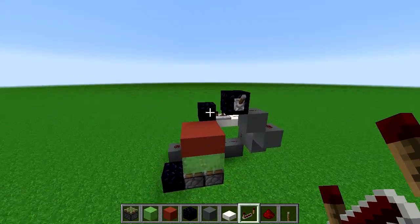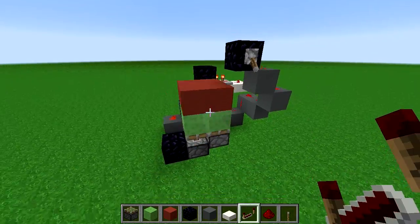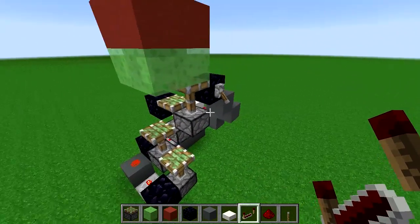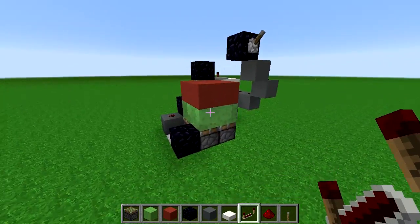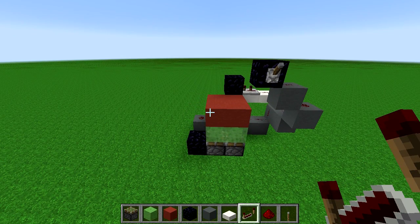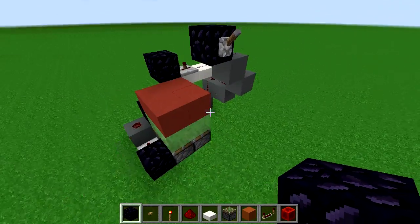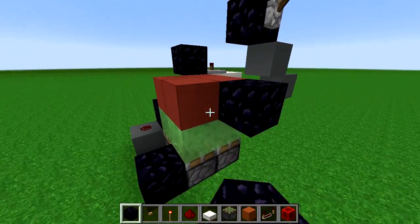And that's literally all we need for the pistons to go up and down. So that's up and that's down. Now we've just got to work on the doors and the buttons.